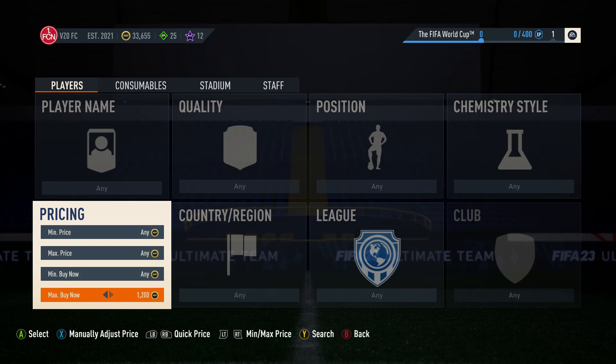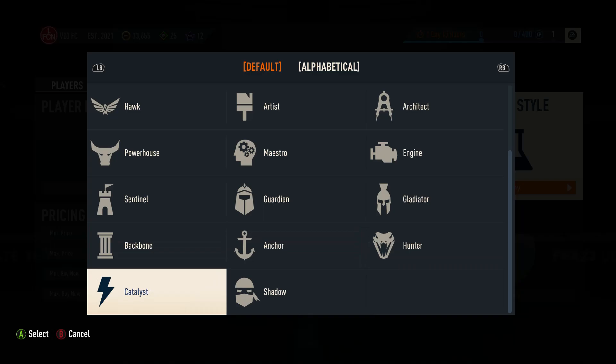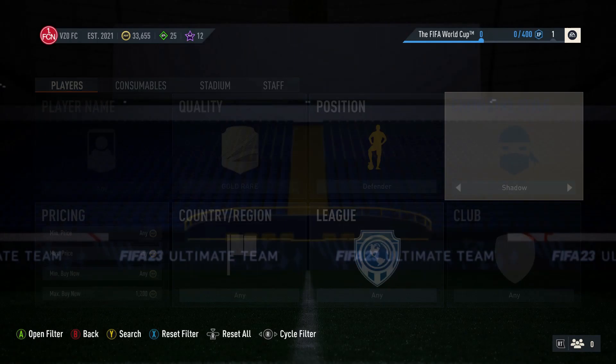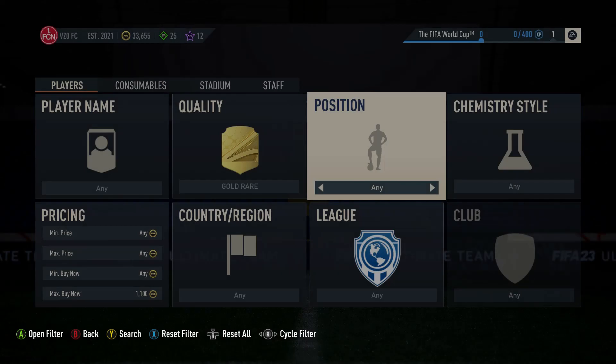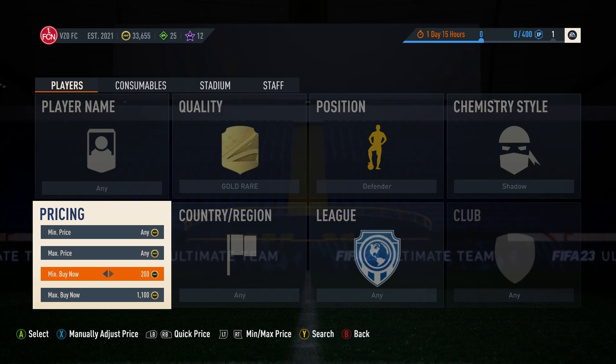You'll just sit refreshing like this and wait for a deal to come up. You can go back and check 1.2k to see if that's any better — put in Gold Rare, Center Back or Defender. I prefer going with Defender and putting in Shadow. At 1.2k there are loads more cards, but the problem is there are too many over the hour mark, so you've got to sit on 1.1k.